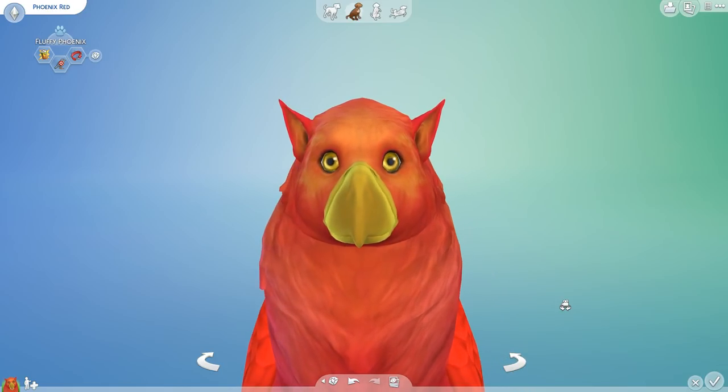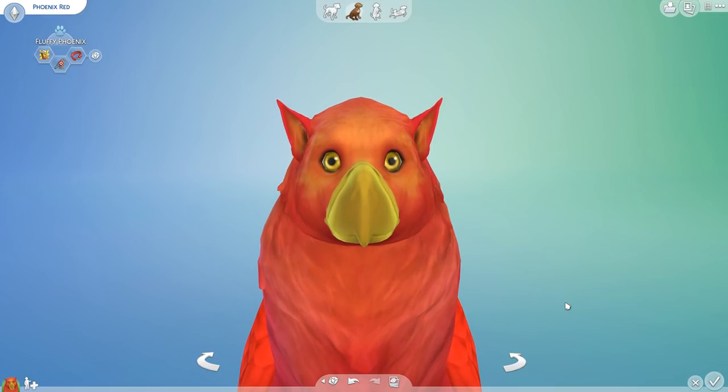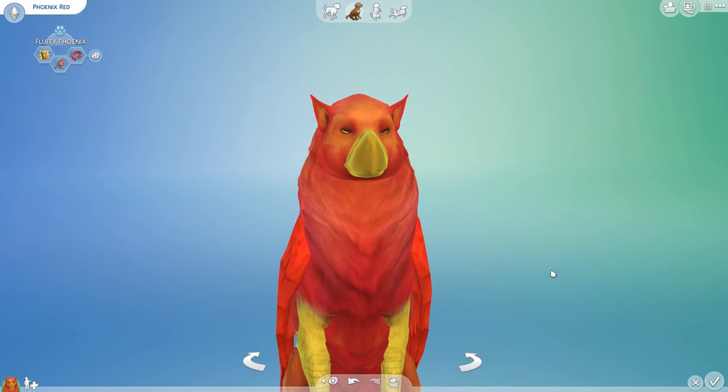When phoenixes die, they actually turn into a pile of ashes and feathers, from which their new life is born — the phoenix egg and then the little phoenix hatchling come out. They're one of my favorite mythological creatures because they're such beautiful symbols of rebirth and getting a chance to try things again. So what better way to celebrate the new year than letting our phoenix have a bunch of babies? That sounds amazing to me.